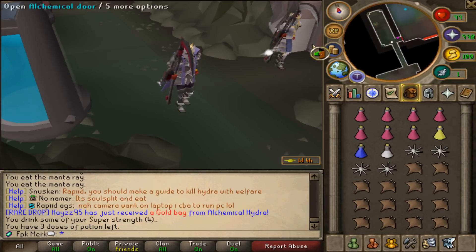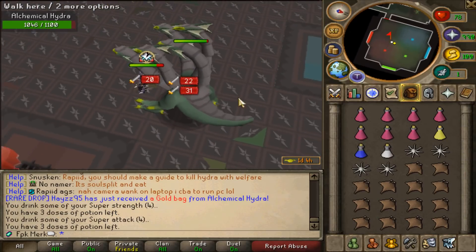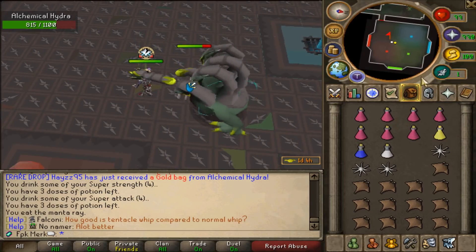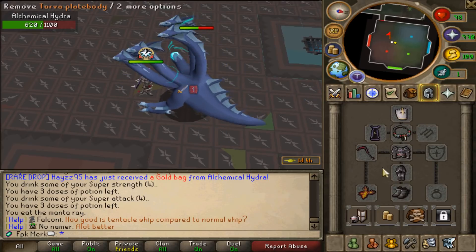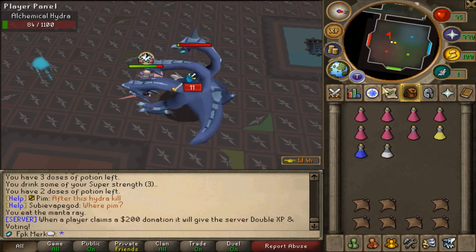We are going in — let's see. Soul Split and Turmoil activated, let's do it. We are doing good so far, it's pretty easy with overpowered gear. Come on, 96 HP left, we can do it.